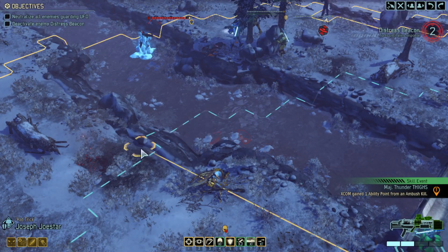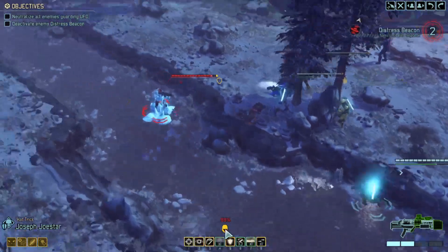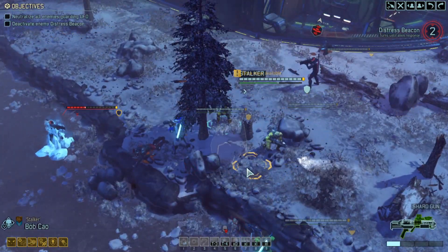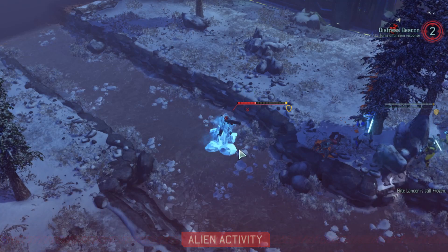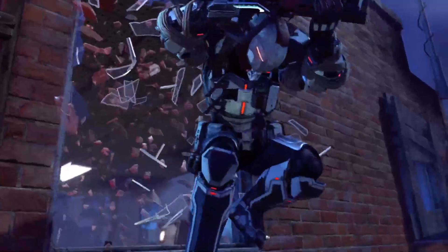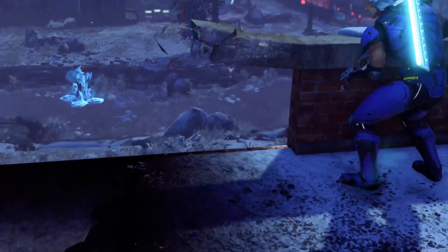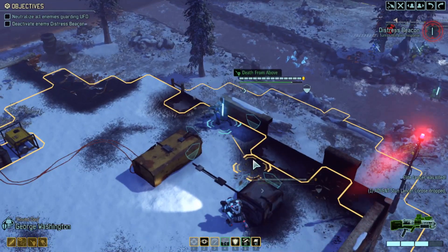I think we will move in with Joestar — we have got a shot from there. We've still got a lot of conceals because we've got three rangers who can conceal, so it's not a problem. Implacable — let's just put our rangers back into cover. He's frozen. Mox should now be healed, let's put him back on the high ground. George Washington, get your free reload done, get your free kill done. Nice — we can still go on overwatch.